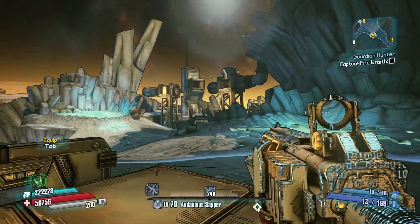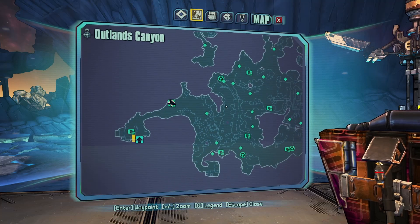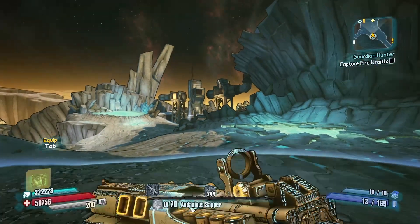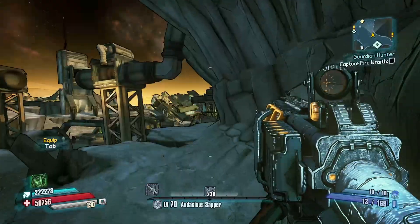This is Mithril back with another item guide video. Today we are here in the pre-sequel in Outland Canyon, and where we need to go is about right here — we need to find a guy named Drongo Bones.